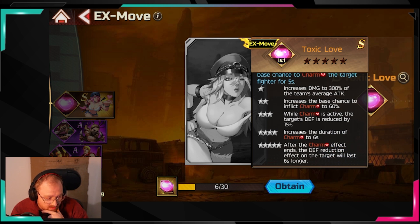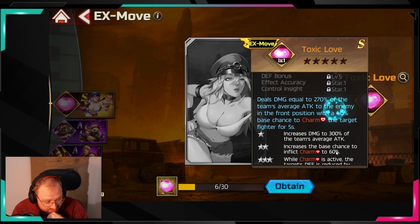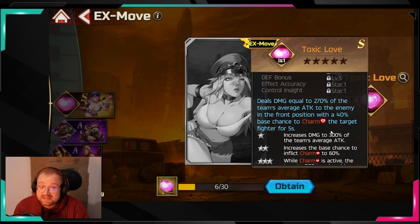Leveling up Toxic Love increases the duration of the Charm effect. After the Charm ends, there's also a defense reduction effect. For me this goes into S-tier — to be tested, but if you can actually block a super combo or a combination, I think it's super good. The previous video's tier list is shown at the end if you want to reference it.